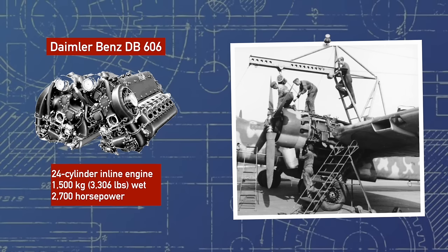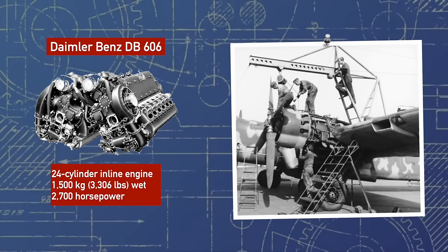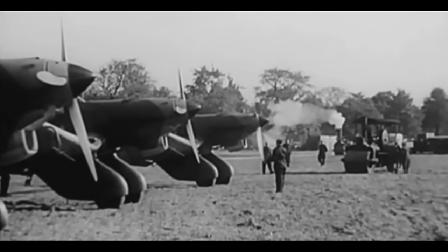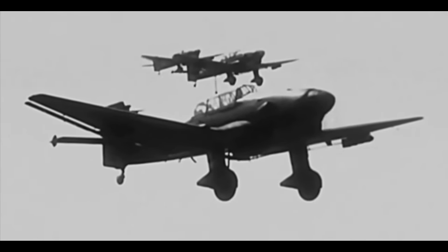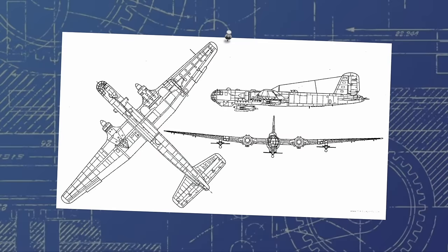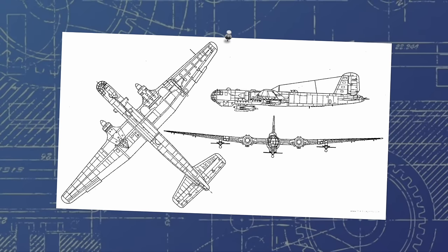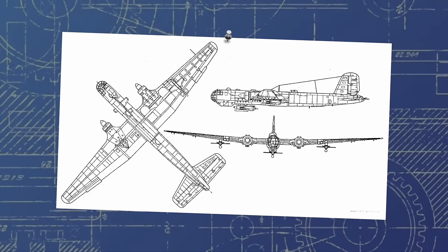At this point, with a significant amount of the design finished, the RLM stepped in. Having watched their Stukas show their excellent combat effectiveness in the Spanish Civil War, they had a reinvigorated enthusiasm for dive bombing. Of course, they wouldn't be so stupid as to try and turn a strategic bomber into a dive bomber — except, well, yeah, that's actually exactly what they did. It's unclear exactly what about the 32-ton, 70-foot-long bomber on the drawing board screamed future dive bomber to the RLM, but inexplicably it did.